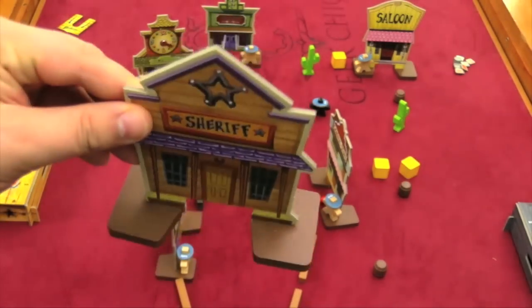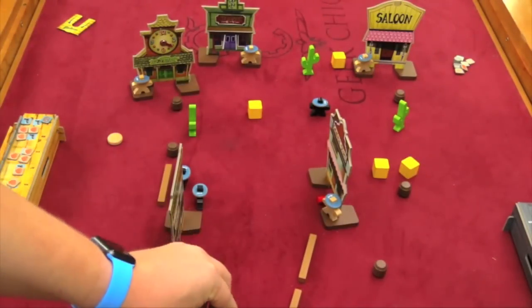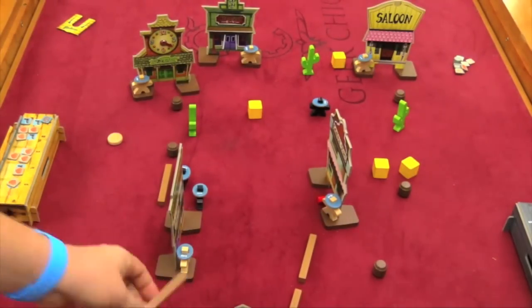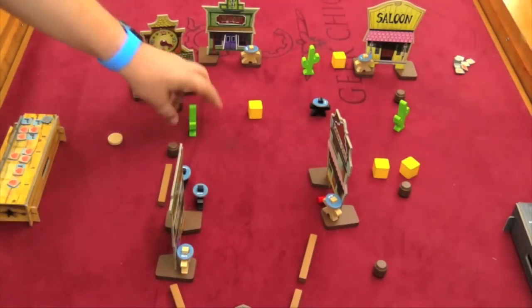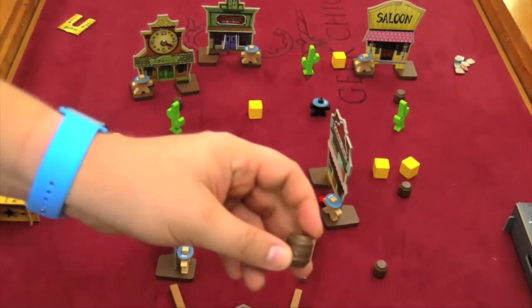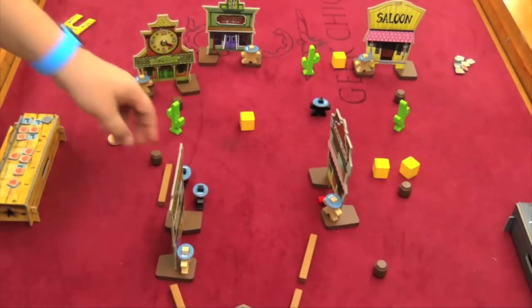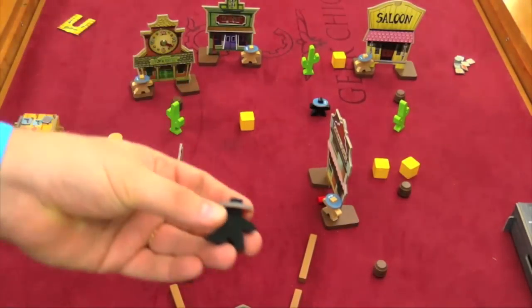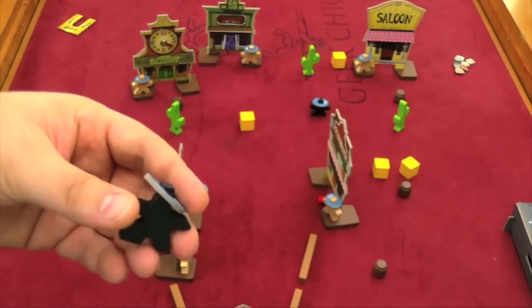Each scenario will involve buildings — there are different buildings with wooden blocks on them to keep them on the floor. There are all different sorts of obstacles: long wooden sticks, cacti, barrels, and bales of hay. Each player is also going to play a cowboy or cowboys, split into two teams: the outlaws and the lawmen.